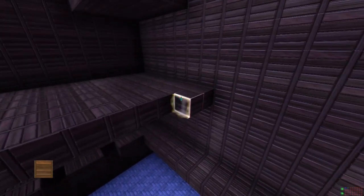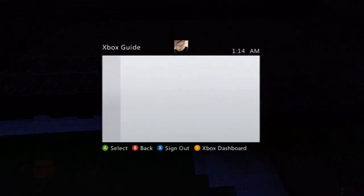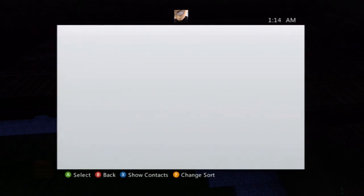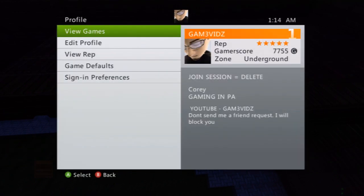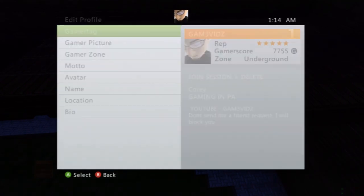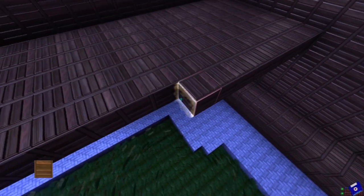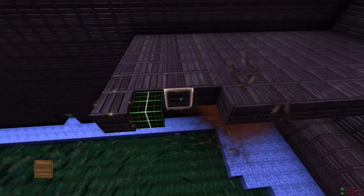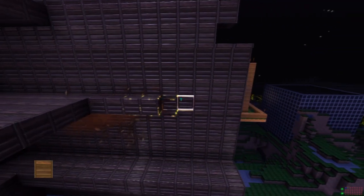But if you see me on and you're on my friends list, just join. To be able to join, you have to make sure your profile is the same as mine. You have to change your gamer zone right here to underground. So just go to edit profile, go to gamer zone, change it to underground, and then you'll be able to find me when you hit join world. So if I'm on, join my world, say hello, whatever, and you can come check out my house. If you're on my friends list, you can help us — if not, you can only walk around and do nothing. You can't edit anything.